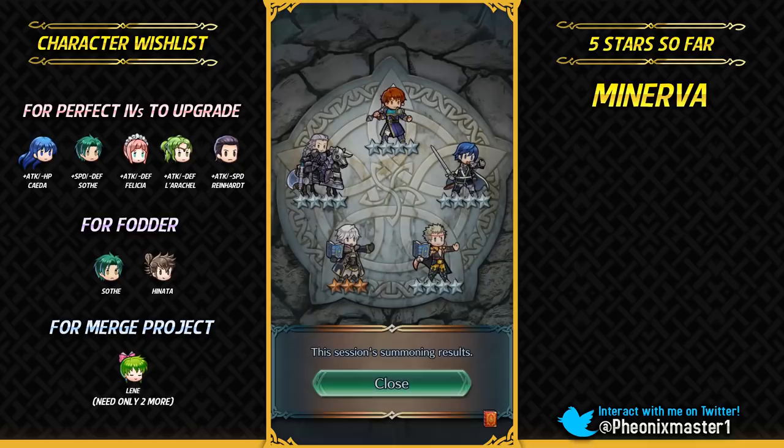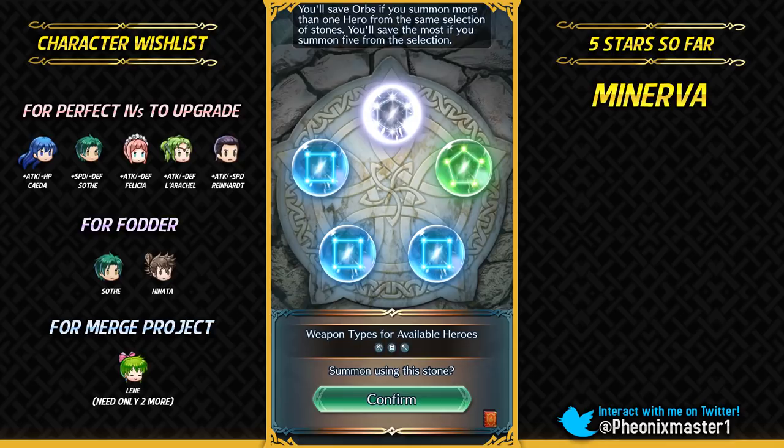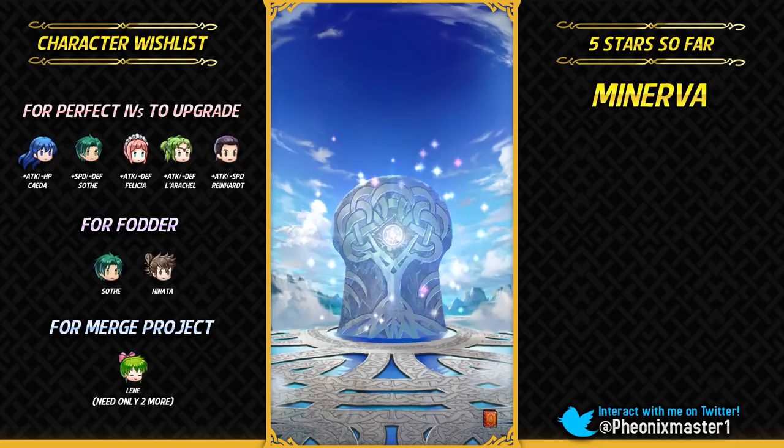Gonna get Chrom — Aether, there we go. Odin and uncle Chrom in the same batch, and also Robin. One colorless stone — come on Mia, please show up. Niles is absurdly fast at 39 base speed; he's honestly insanely fast.